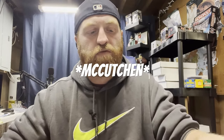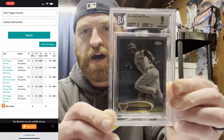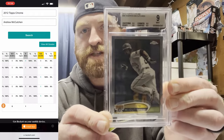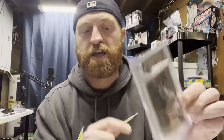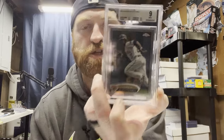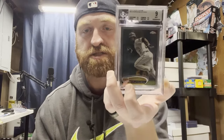Pop reports in the single or double digits are best because they show rarity. Like this Andrew McCutchen 2012 Topps Chrome through Beckett — it's graded a 9, pop 1, meaning it's the only one graded a 9, and there's no 9.5 or 10 above it. So it's technically the highest graded version of this specific card with Beckett. That's all information you can find in population reports with these grading companies.